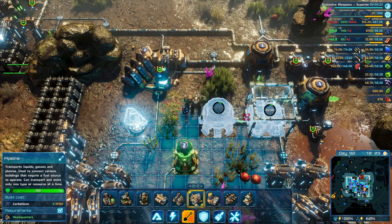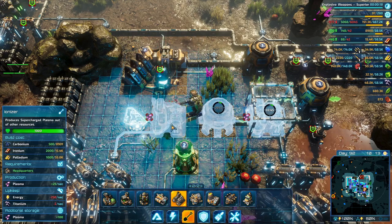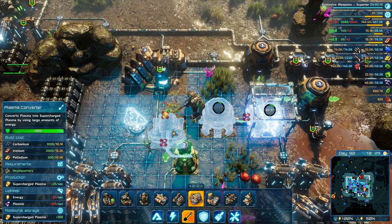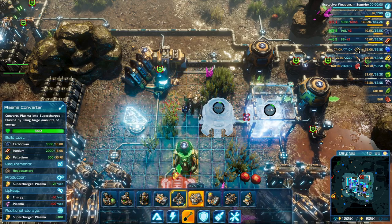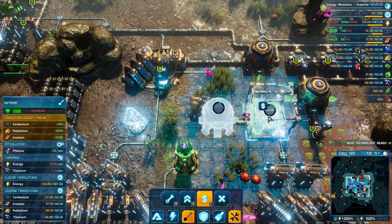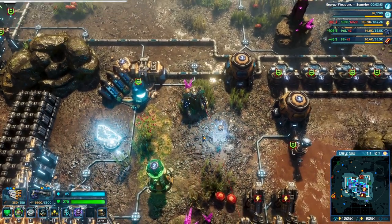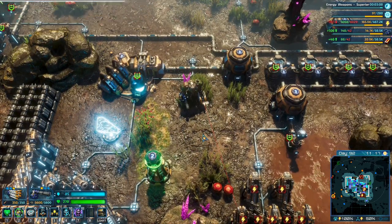The supercharged plasma should go into a fluid thing — the wind is very slow today, wind turbine efficiency is not going to be that great. Let's see this ionizer thing — can it be upgraded? No. The plasma converter — what's that? It works plasma into supercharged plasma. I put the ionizer which makes plasma — okay. You know what, let's not build these. We'll do this somewhere else — we'll do it in the next one. So thank you very much for watching guys, I hope you enjoyed it. If you did, why not leave a like and subscribe, and I'll see you next time.